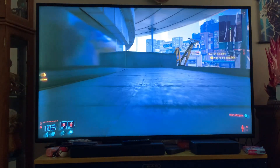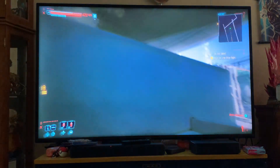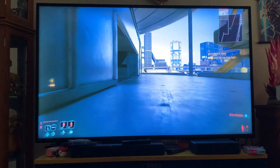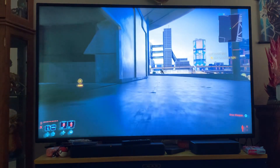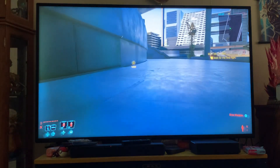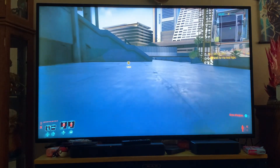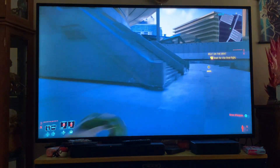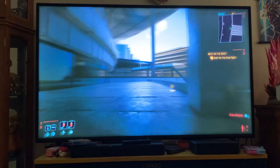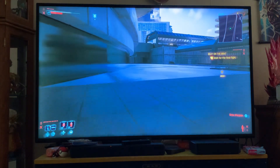Up ahead there is an obstacle — a wall that is pretty tall that we cannot jump and grab. But that's okay because there is a way around that, so let's continue this way. There is another set of stairs right there that we can use to get right back to where we were. This will put us on the other side of that wall we could not get past. Now this wall is in our way, but this one is much more scalable and we can get over it pretty easily.